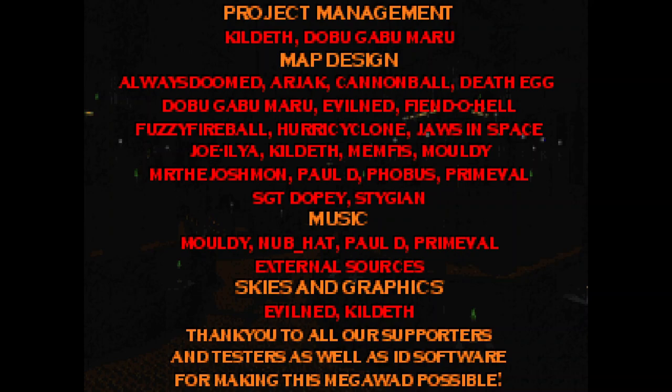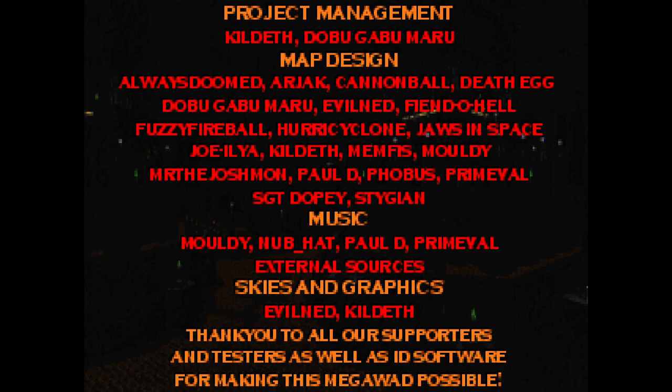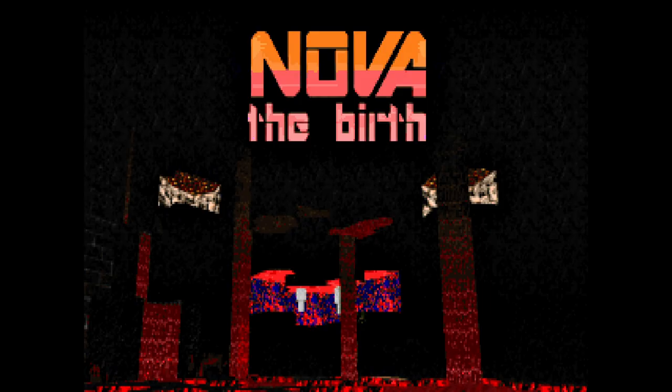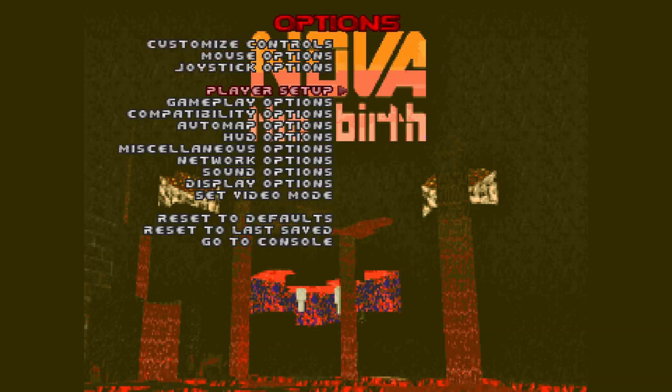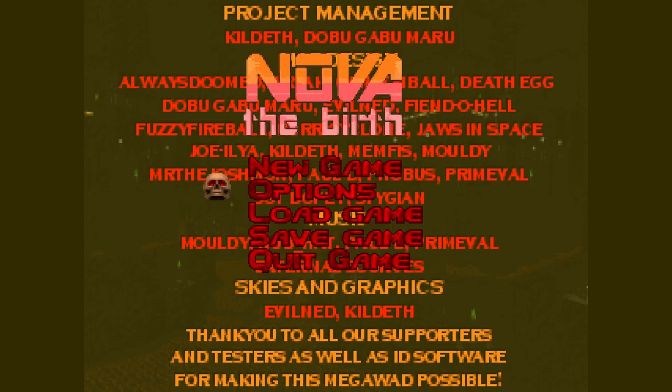As a newcomer to the Doom community, Kildeth began the project with the intention of uniting other new mappers under a single banner, hence Nova, and its subtitle, The Birth. You would think a megawad made by novices and restricted to stock Doom 2 textures would end in disaster or mediocrity at best, but mappers in their formative stages are often at their least inhibited, and that's the genius of Kildeth's idea. Their lack of adherence to conventionality is a big part of what makes Nova and its sequels so interesting. Several of its alumni have made notable careers in mapping, including Cannonball, Phobos, Jaws in Space, and a guy named Syriac Harris. Doom scholars should delight in witnessing all of these origin stories. The first Nova is undoubtedly the roughest in the series, but it blazed a trail for Novas 2 and 3, and has some genuine diamonds in the rough.